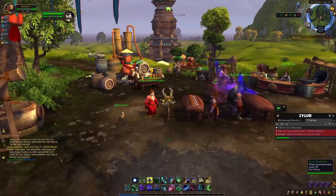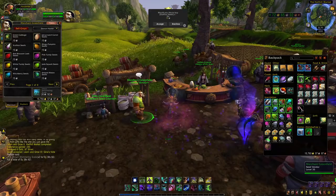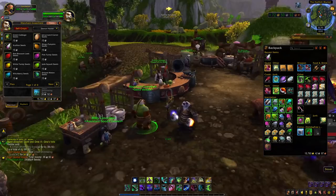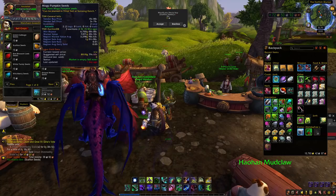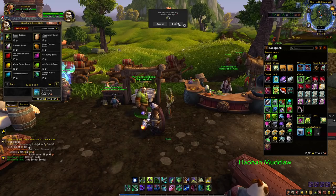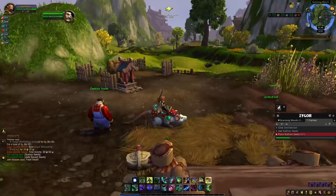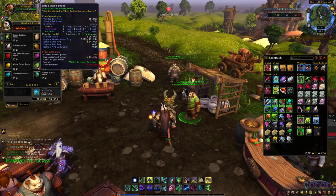We turn the marsh lily into Gina and now we need to get one scallion seed. If you don't have a guide, the vendor is right here - buy one scallion seed. Since we have another plot on the farm, look on your server to see what might sell. You can use the Undermine Journal to find out. On my server, Zul'jin, jade squash sells pretty well, along with white turnip seeds and cabbage. I'm buying just one extra seed so I don't under-utilize the other plot.